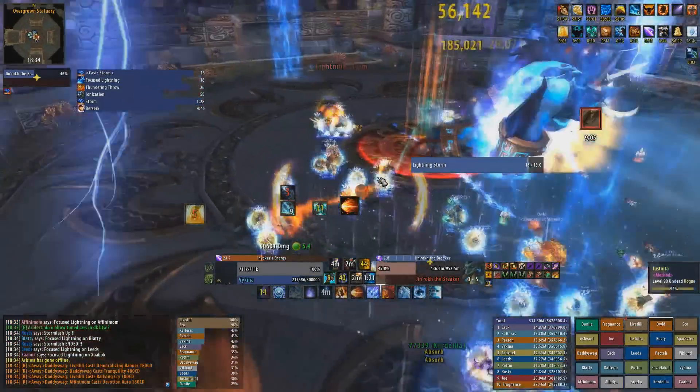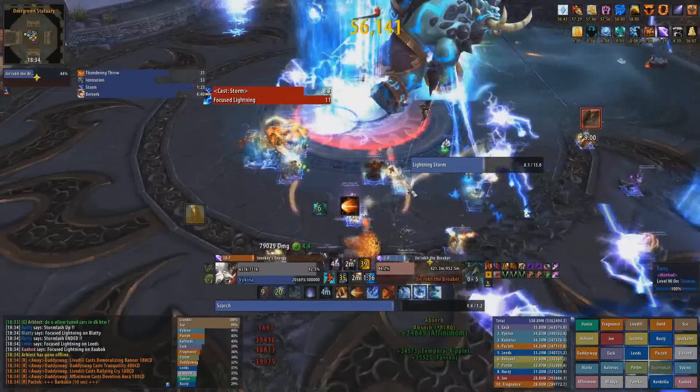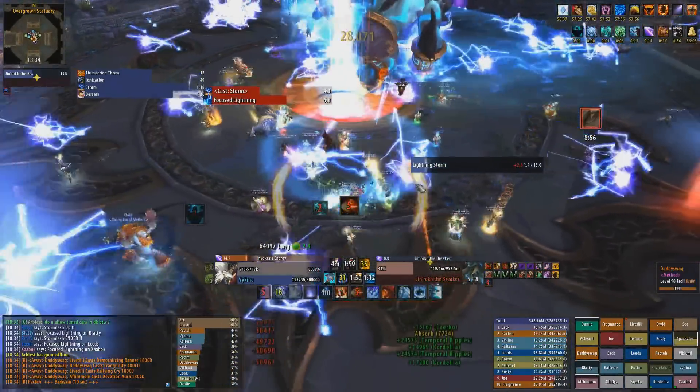For the lightning storm I usually pop Temporal Shield towards the start of the phase and then spam Scorch while trying to dodge the lightning balls. If you take Greater Invis here you should use it when the balls are close so that you can just stand still and nuke.